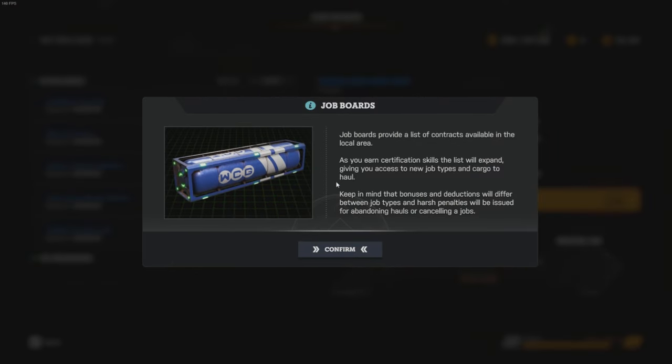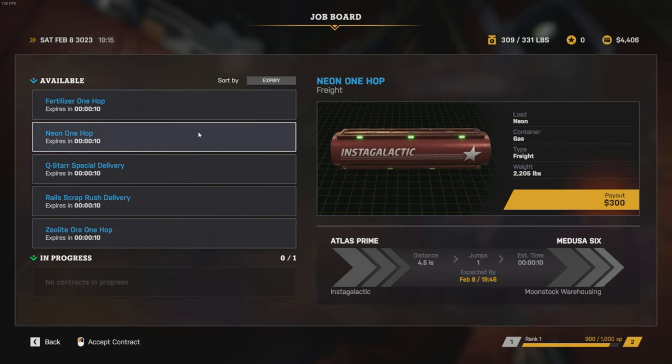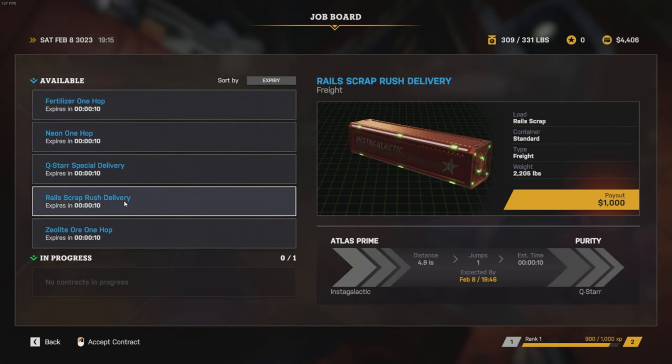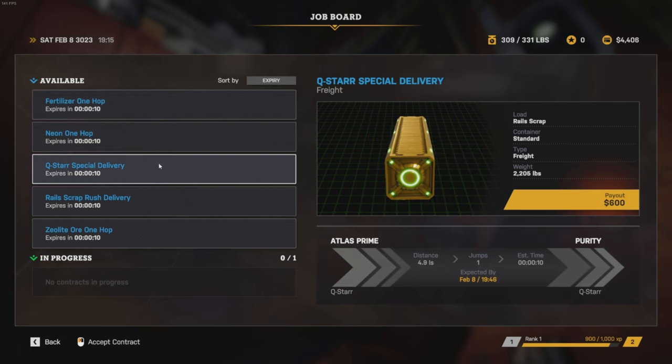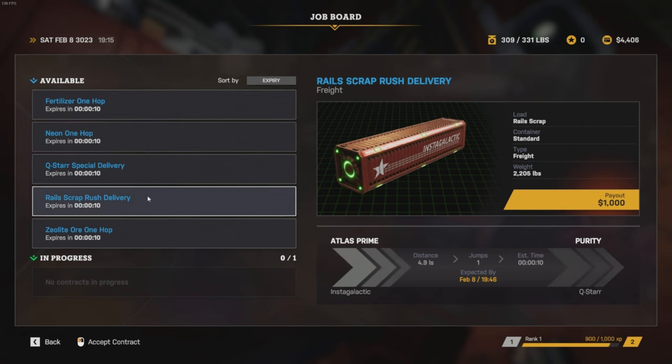Job boards provide a list of contracts available in the local area. As you earn certification skills, the list will expand, giving you access to new job types and cargo haul. Be aware that bonuses and deductions will differ between job types, and harsh penalties will be issued for abandoning hauls or cancelling jobs. We've got fertiliser, we've got neon. That's gas, that's standard. Rail scrap, fertiliser, neon.